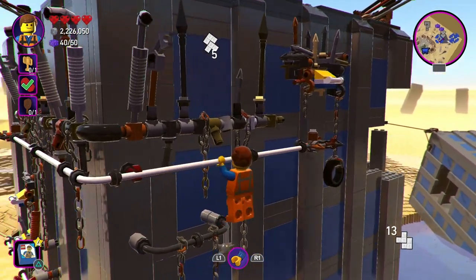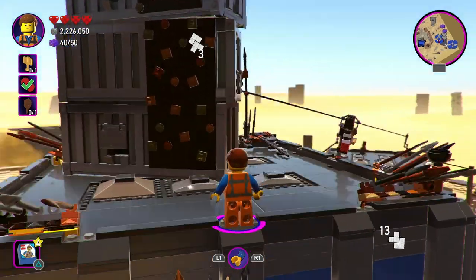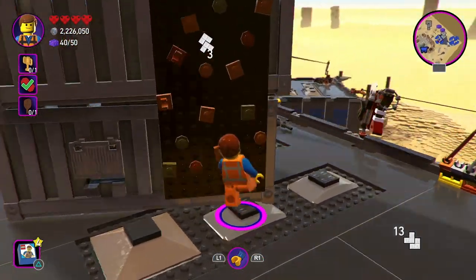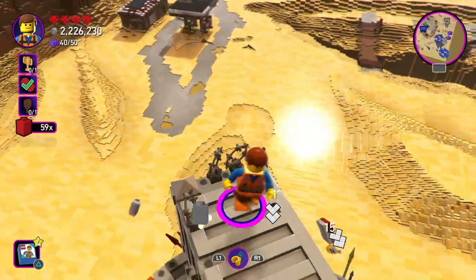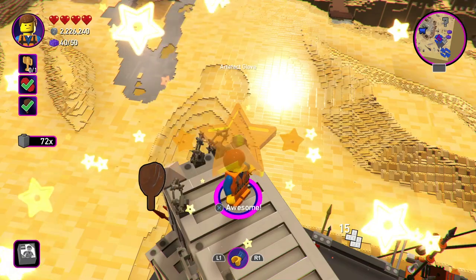Wait for these to drop down, otherwise they'll knock you down. Then it's just a case of climbing up to the top, and you've got a little bit of climbing to do here. Get yourself up, and when you get to the top, you'll have this area where you can just smash up the bits and pick up the second of the important objects, which is these gloves.